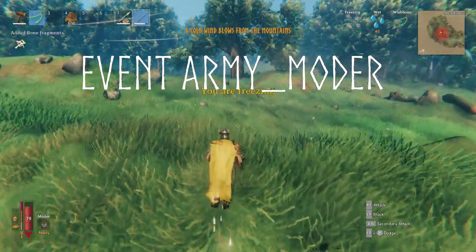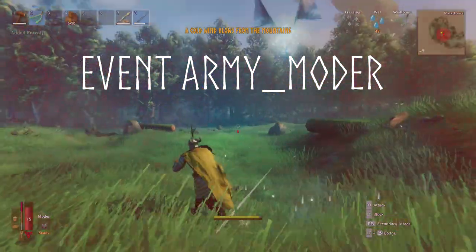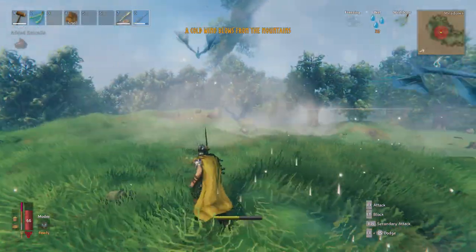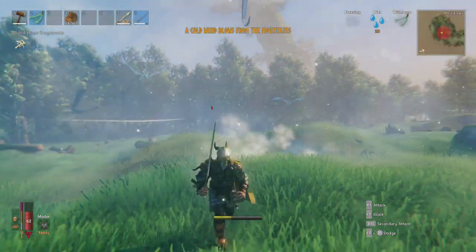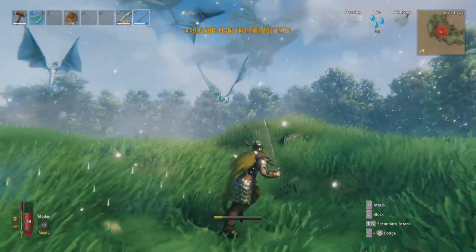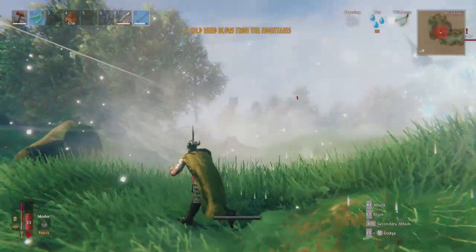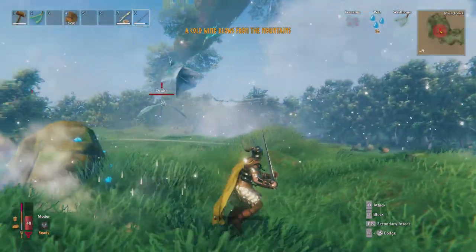The next one is Moder: type 'event army_moder' and you'll get the wyverns — the mini ones, the drakes — attacking. You don't get any other creatures. Can you imagine if big ice golems started attacking you? Maybe that would be cool as another mini event after you've killed all bosses and you're adventuring in the snow biome — just adding an extra level of difficulty.